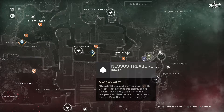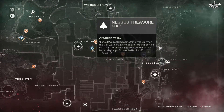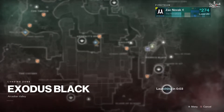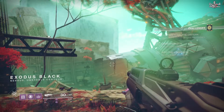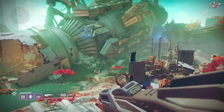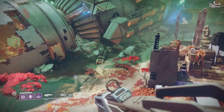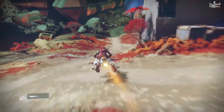Starting this first one out with the Nessus treasure map of Arcadian Valley. This one is actually pretty simple to get if you do actually spawn into Exodus Black. As soon as you guys spawn in, you'll see an area like this. What you're going to do is pretty much just get on your sparrow and follow this path. I myself did not actually use a sparrow in this video from the start — I then brought out my sparrow because I realized it's going to be a lot quicker.